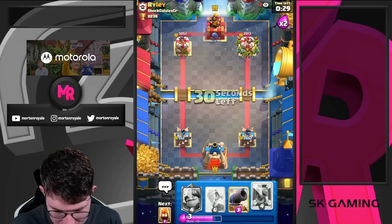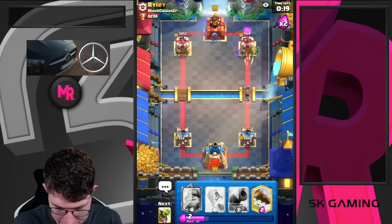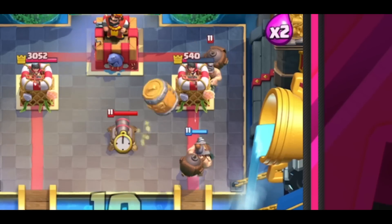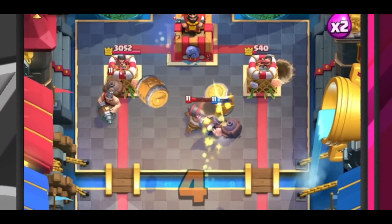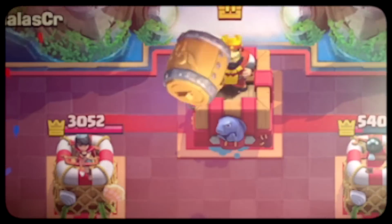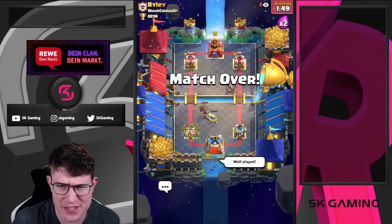I think we lost — yeah, I think we actually lost. He can go now, so I'm just going to go for a murder barrel here, but I don't really think there's any way for us to come back on this one. I can just go for another princess here. Barrel... log... princess at the bridge. He actually caught that — that was well played. Cannon. I don't have anything against the barrel. That was so close, we almost came back. GG's well played — he played it so well.